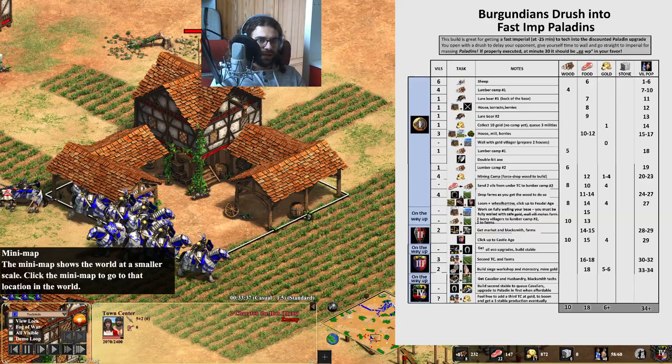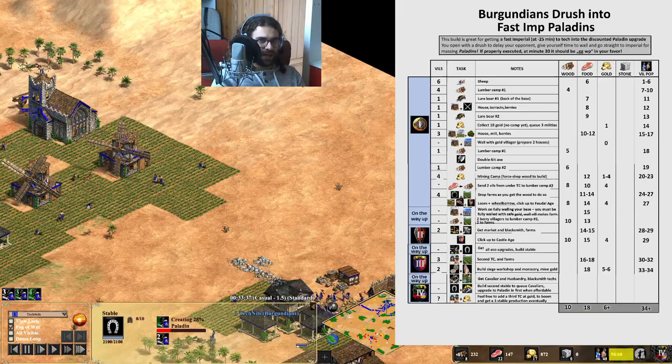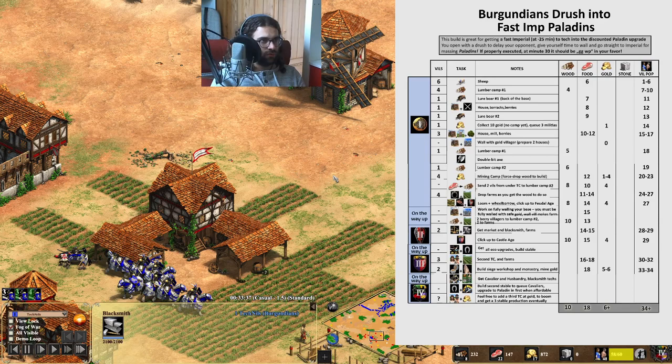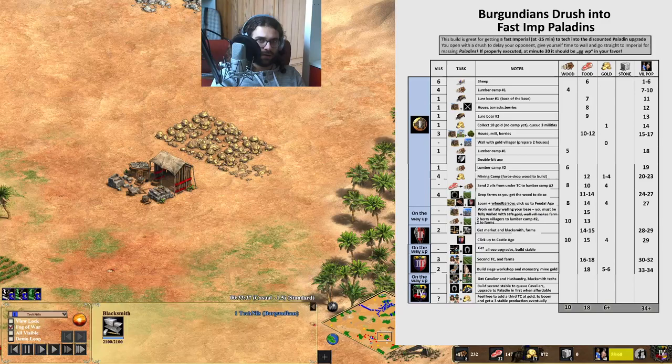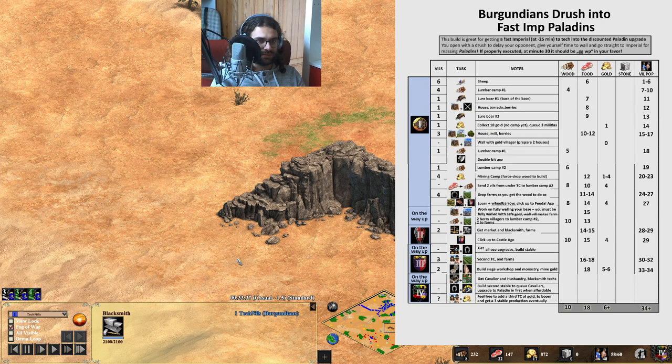Produce villagers out of two TCs and produce villagers upon reaching Castle Age first before going for the buildings, then go. Make sure you don't go up too early. Against the AI it was no problem, but make sure you can rush it out. You can even go for Cavalier attack in Castle Age — you have the siege workshop too so you can go all-in in Castle Age. But I wanted to show you what you could do if the opponent really sleeps, and just have some style points with the Paladin upgrade.